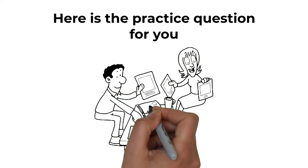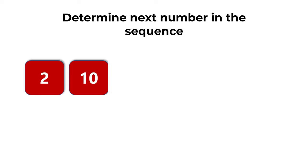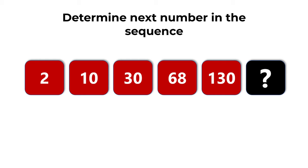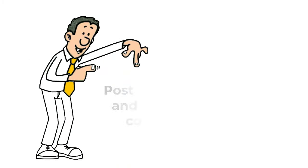Here's the practice question for you. You need to calculate which item comes next in the sequence. You're presented with the series of numbers 2, 10, 30, 68, 130, and you need to calculate which number comes next. Choice A: 216, choice B: 218, choice C: 220, choice D: 222. Give yourself 20 to 30 seconds, and please post your answer in the comments so I can give you my feedback. Thanks for participating and good luck!